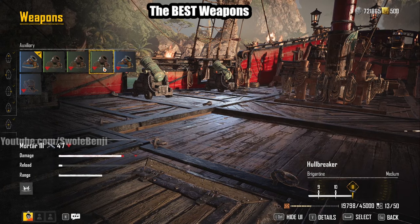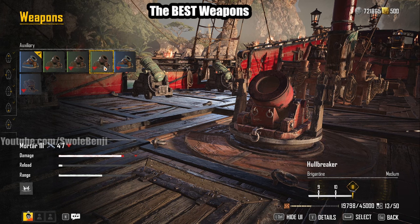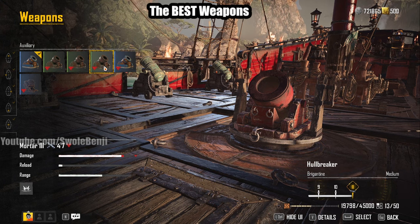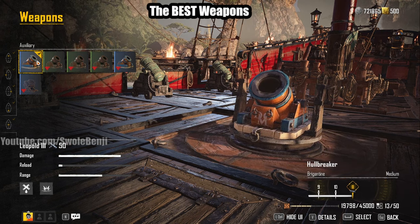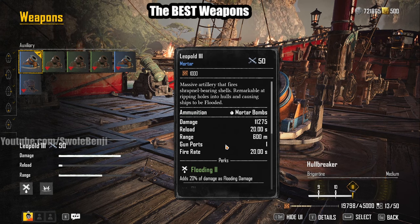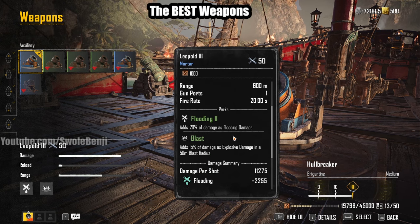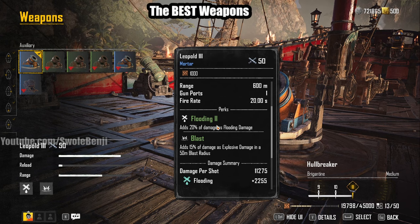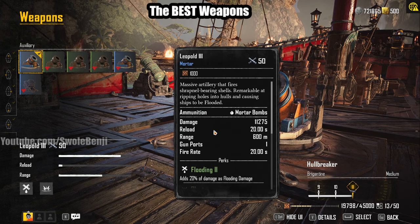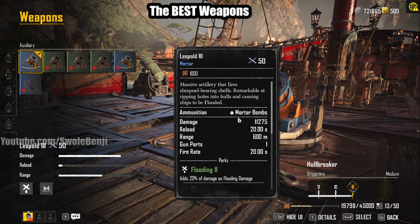For Auxiliary, starting off you'll hopefully get a Mortar 3 from your random Kingpin chest drop. This one is good enough and is actually preferred if you're doing Sieges. But for PvP and killing ships, the best overall is the Leopold 3. It deals flooding damage — it shoots a mortar over the top of enemy ships, then explodes and rains down shrapnel. It's pretty cool looking, and it's your main weapon for PvE and PvP.